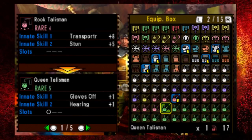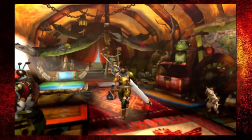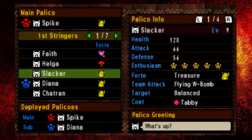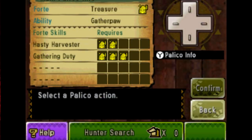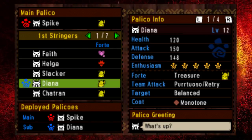I got very lucky and got a rook talisman with plus 10 gathering, but even getting gathering plus 1 or plus 2 will do fine. Also, I'd recommend with your palico trying to change them to a treasure palico — basically, the more palicos you put into the first stingers, the more they'll turn into treasure ones. You can see on the bottom screen he has hasty harvester and gathering duty, meaning he ignores combat and mainly focuses on gathering quickly. Take a spare treasure palico with you as well.